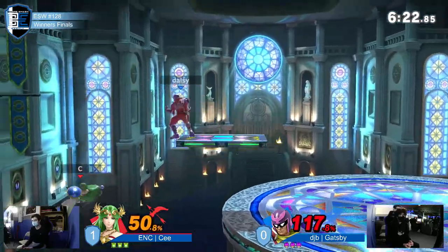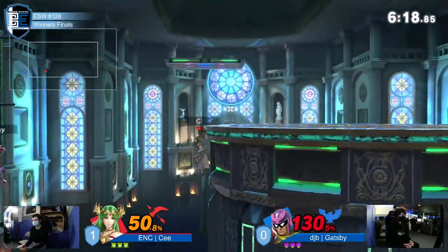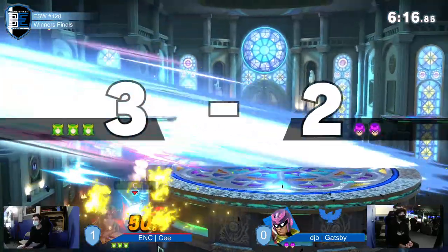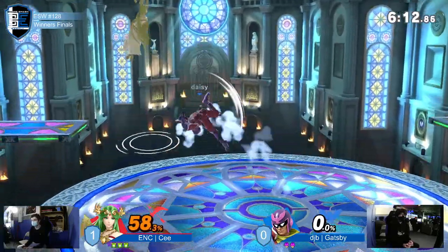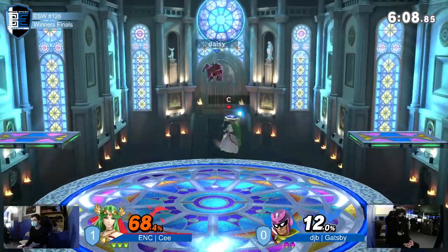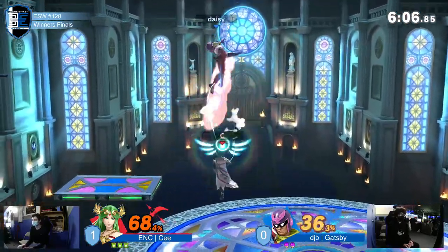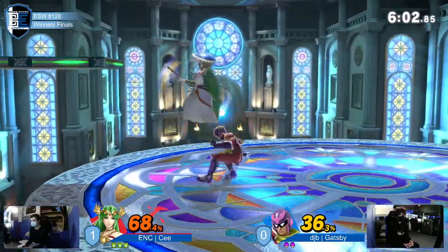Gatsby getting a little bit of stage positioning — let's see if he can do anything with it. He doesn't have a jump, and right there C beautifully just hangs on the ledge, reacts to where Gatsby's going to go, and finds the back air for the stock. C won last game pretty decisively and is continuing that trend into game two.